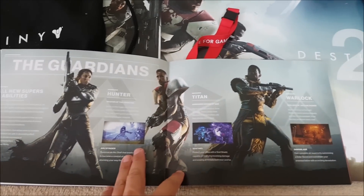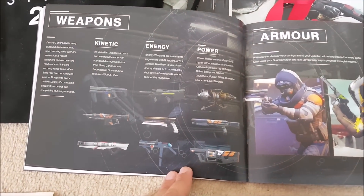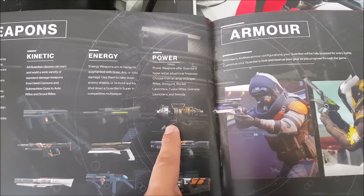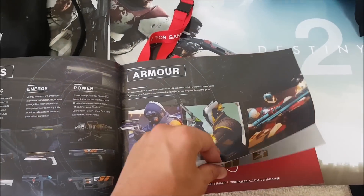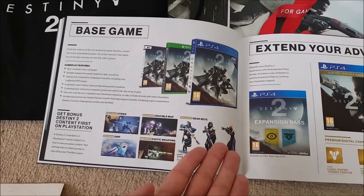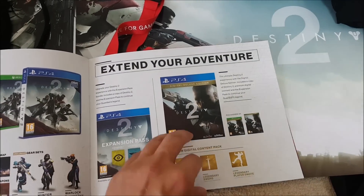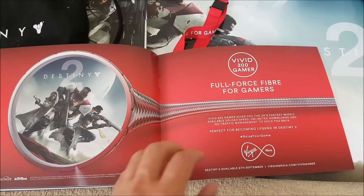We also have the Guardians - Hunter, Titan, and Warlock. It's a really nice long pamphlet. We've got some weapons - check that out, is that Dubious Volley? I think it is, and I believe it's an exotic. We've got some armor, some PlayStation exclusive stuff, an expansion pass section, and this was all brought to you by Virgin Media - thanks for the swag bag, much appreciated.